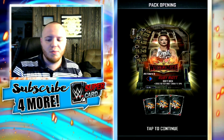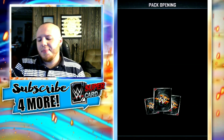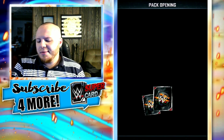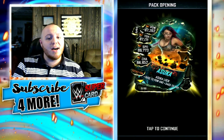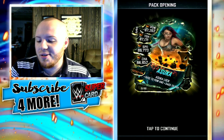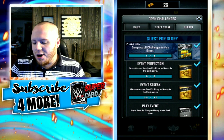At first I get Ruby Riot, a Cataclysm Speed, a Cataclysm Power, and a Cataclysm Asuka — a female card there. Not bad at all. I will definitely take that.